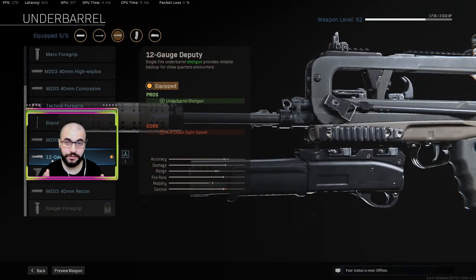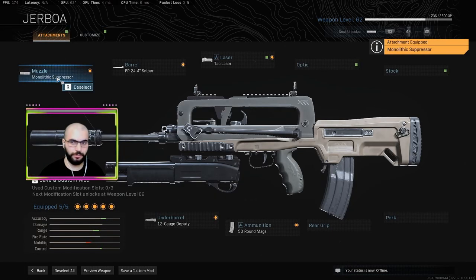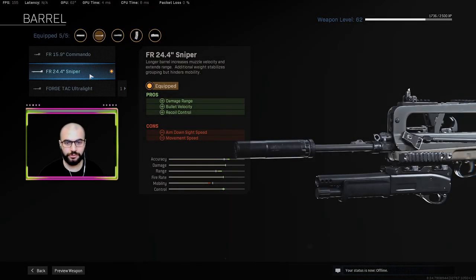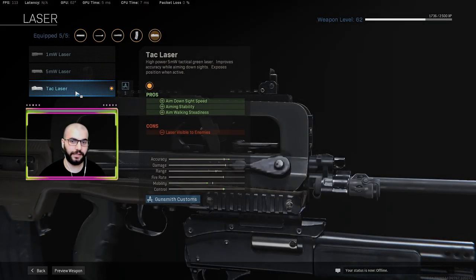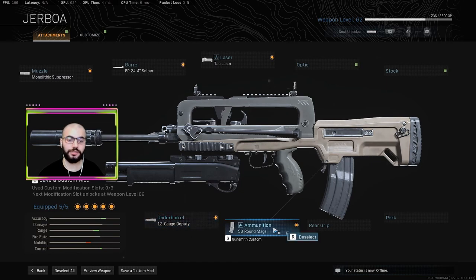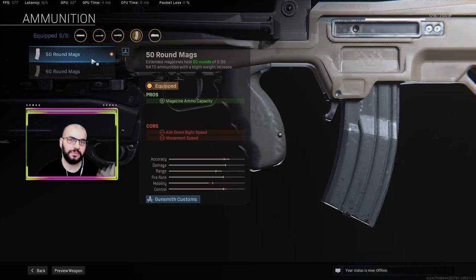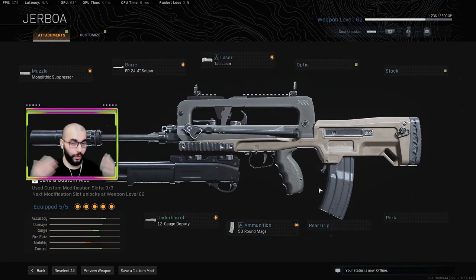I'm asking you a favor — please go ahead and use this gun. If you want to use the FR with good attachments: unlock the monolithic suppressor and use it, use this barrel I use which gives you damage range and bullet velocity, use the tac laser because you want to aim down sights quickly, use this underbarrel, and use the 50-round mag. You can use the 60-round mag but it decreases your ADS speed, and honestly with the FR you don't need that many bullets — the 50 rounds work just fine.